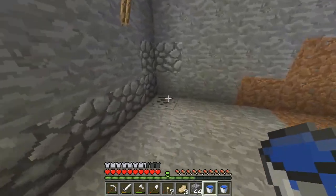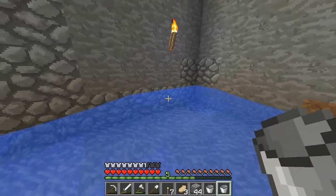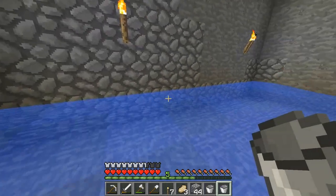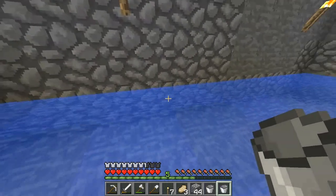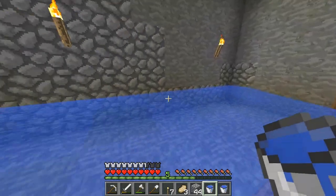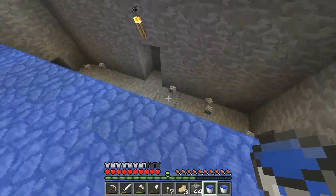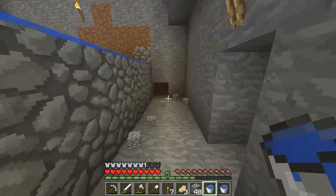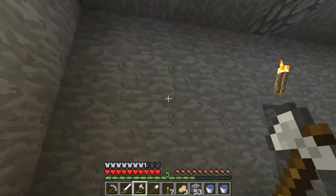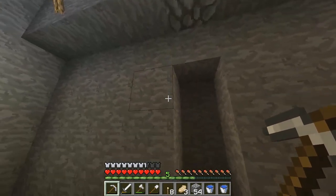Here's the problem with using skeletons in a mob spawner — they have a tendency to fight each other, and that can be a problem. You'll want to place your water just like this. That'll create infinite water sources and they all push exactly to this line, and then the mob will drop down here. I'm going to set it up like this because I really don't trust these mobs at all.